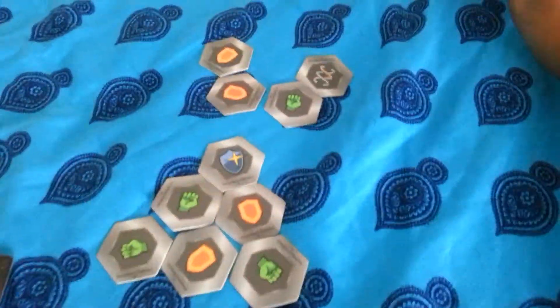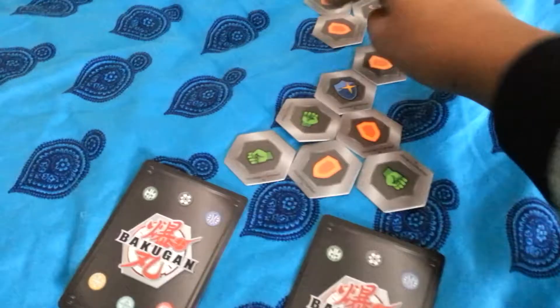Now I'm gonna send out Pegatrix. 3, 2, 1, Bakugan brawl! I got it — what did you get? 300, 500, 800. Let me see: 300 plus 500 equals 800. And then I have 100 minus Bakugan power, and 300, so that means I have 200 now. He gets to leave his card open while I get to fold my Bakugan.